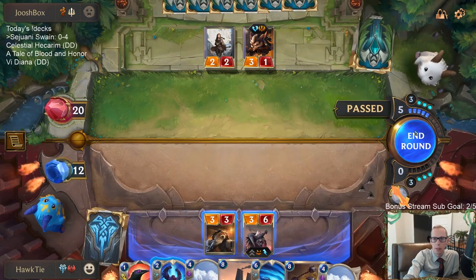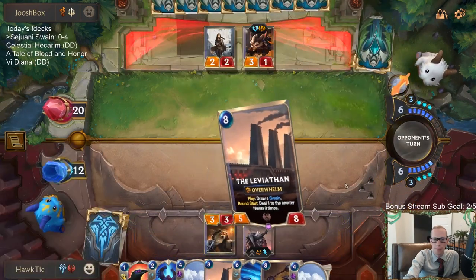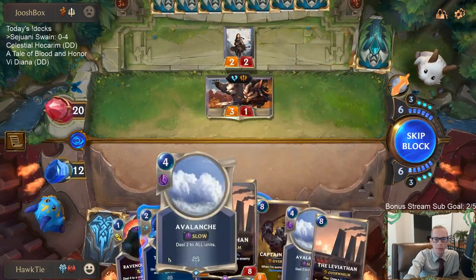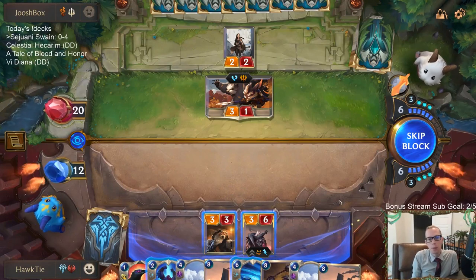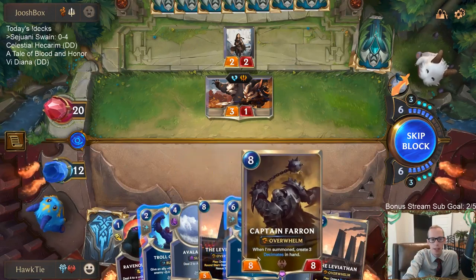Hoping to level up Swain. I don't want to pass without using any mana. You kind of need to draw the right parts of your deck at the right time. We played against one opponent that had Concerted Strike each time I played the 8-drop — they had the answer every time. Couldn't find Troll Chant to protect it.